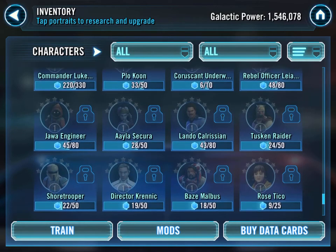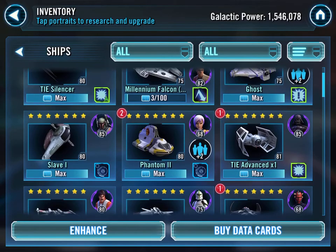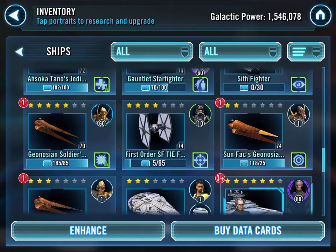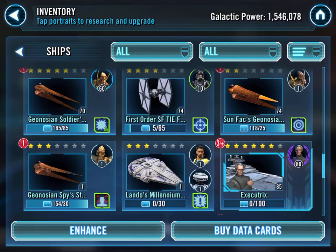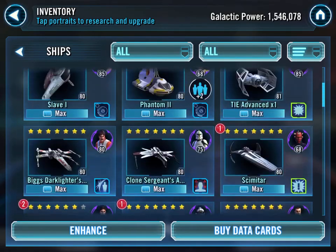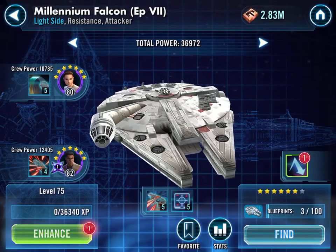So that's all my characters. Here are my ships - I think TIE Advanced is level 81, otherwise they're all level 80 or lower. Unlocked the SIF fighter as you can see, so Geonosian Soldier's starfighter will be 7-star. Some facts and spies are progressing slowly but surely.